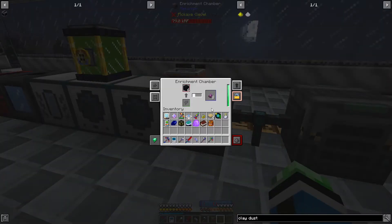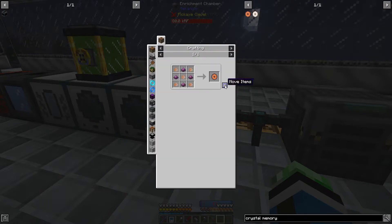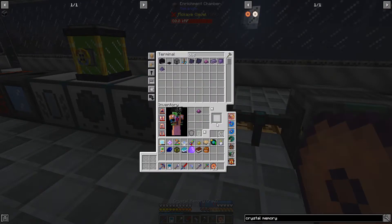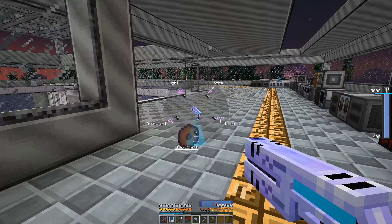I'm going to need 12 sets of this - so basically 12 obsidian in the enrichment chamber and we're good. There's my enrichment chamber - yes, this one. Just let this work and we'll get the silicon dioxide, then build the raw crystal memory.